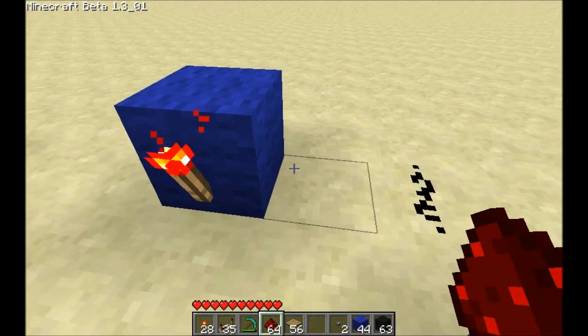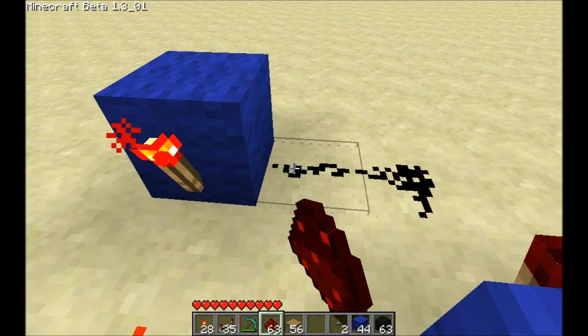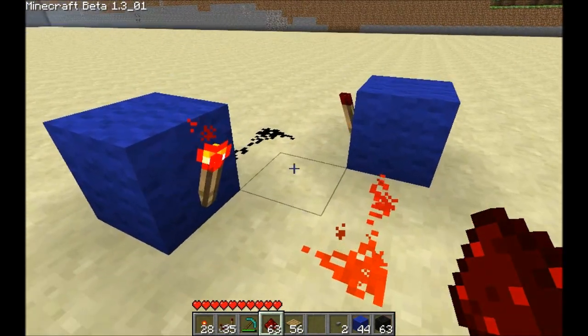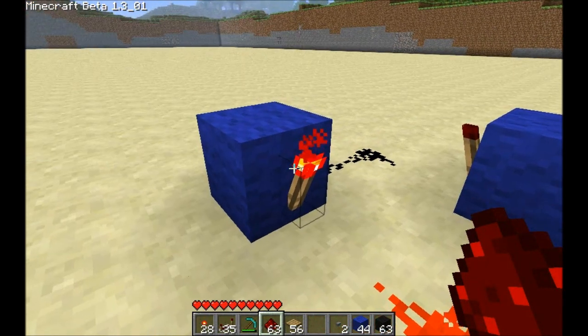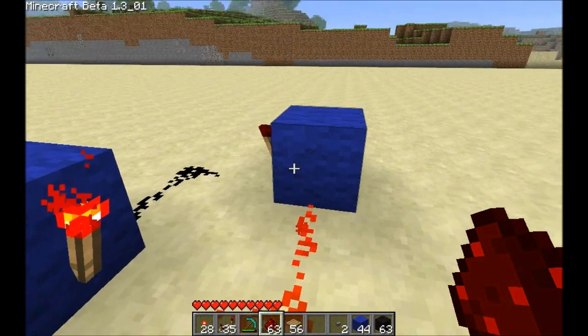grab some dust here. Alright, so that's an RS NOR latch. This torch is trying to turn off this torch, if it was powered, and this torch is turning off this torch.